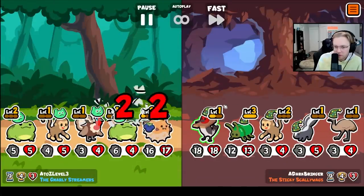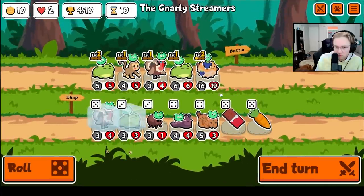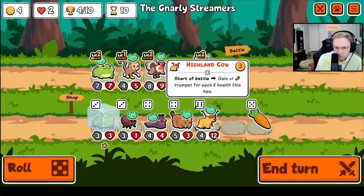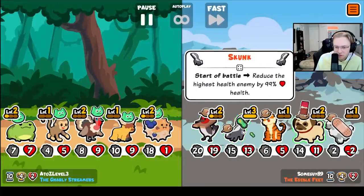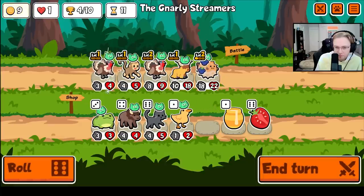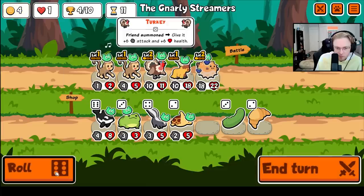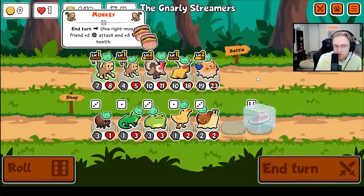Does Blueberry take weakness from Bat? It does. Highland Cow is kind of good. Maybe we just pivot? Maybe we forget the Toad here. Alright, get you level three. I think we just lose.